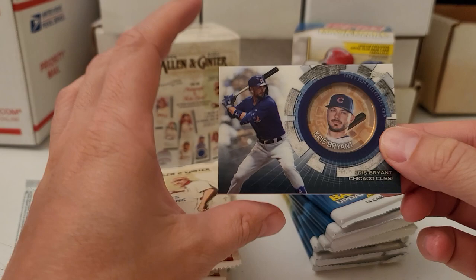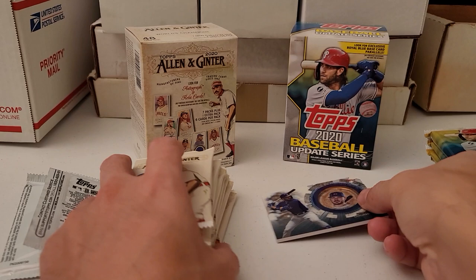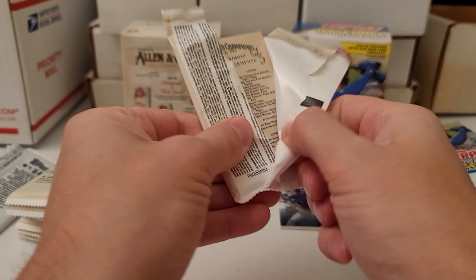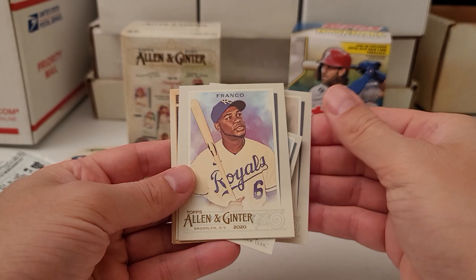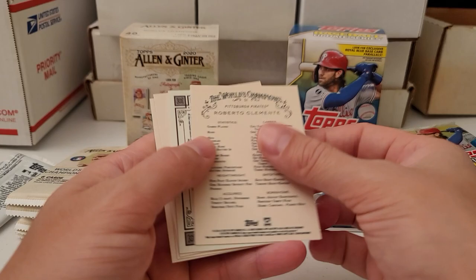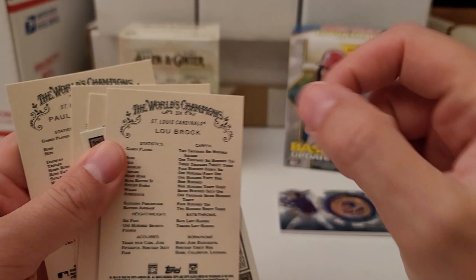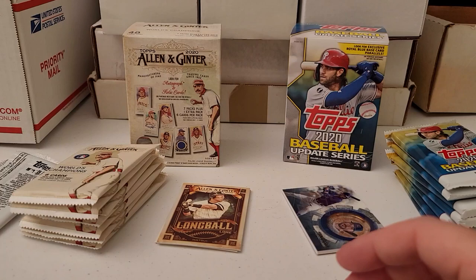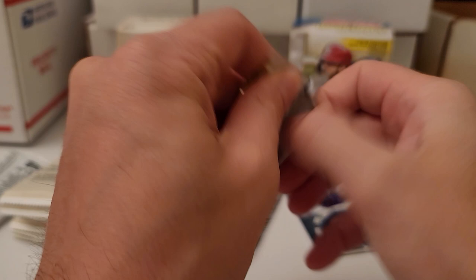Chris Bryant is awesome, so this pack is cool. This is the first pack of Allen and Ginter. We've got Goldschmidt, Franco, Lubrock, Tom Glavine, Longball Matt Sui, and Roberto Clemente. This one is number 324 — that's a short print — so we have an insert short print and some good ballplayers. And then we have the mini of Tom Glavine; always have to check the back to see if there's an autograph.